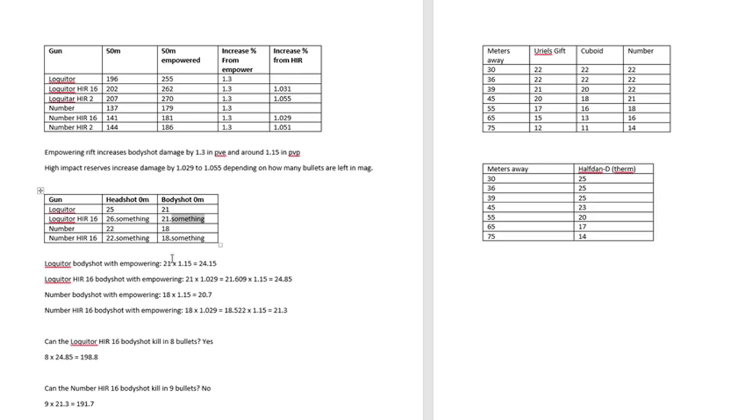But as we do the math, we can help narrow down what the Lockwitter can do in the minimum amount of shots with an Empowering Rift and High-Impact Reserves proccing. The math essentially asks: can the Lockwitter High-Impact Reserves 16-body-shot kill? So right when it's halfway through the mag, can it kill in eight body shots? The answer after crunching the numbers is yes, if their HP is below 198.8, which is just shy of 10 resilience.